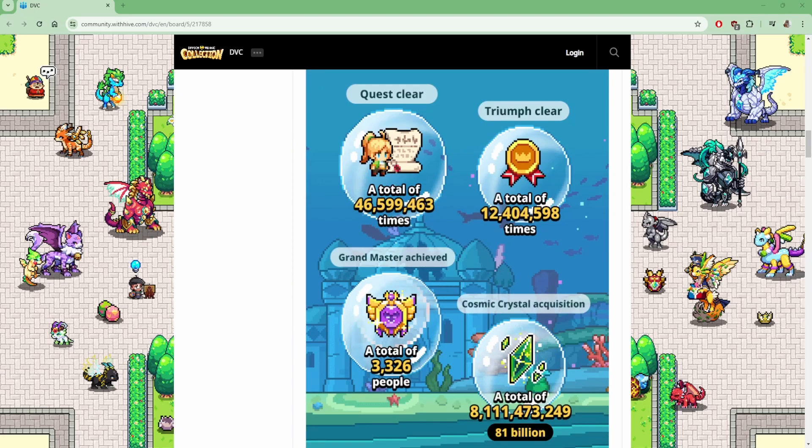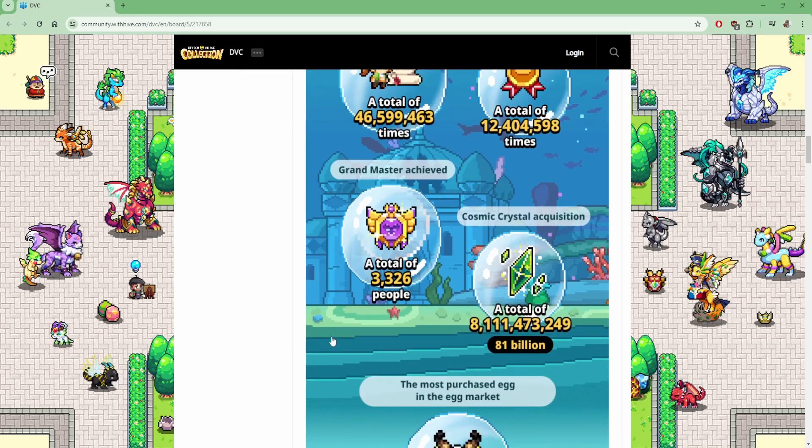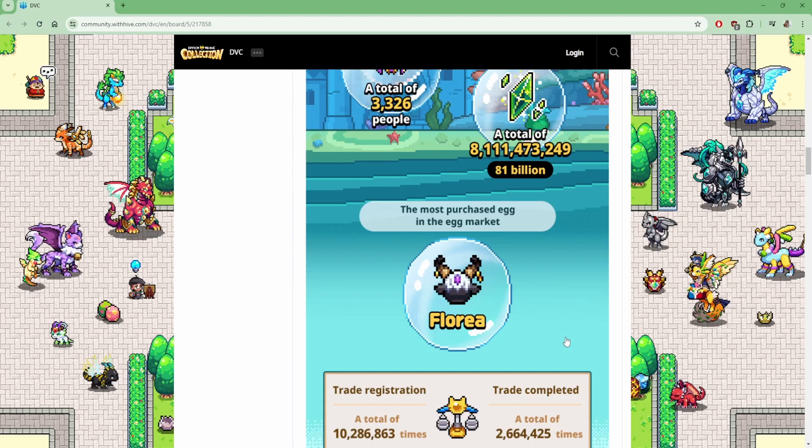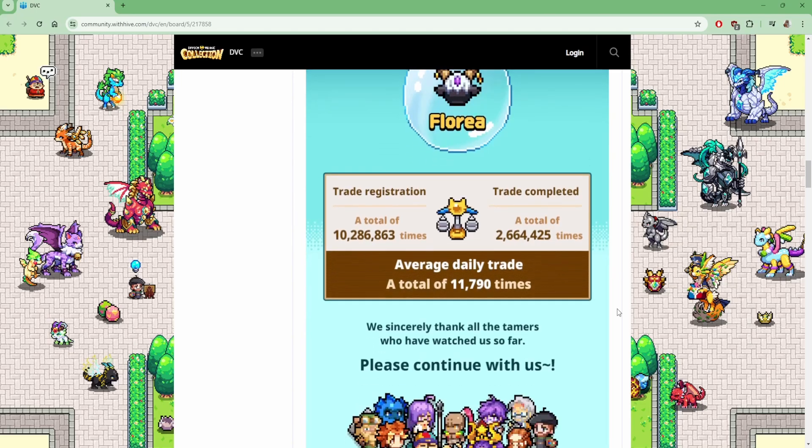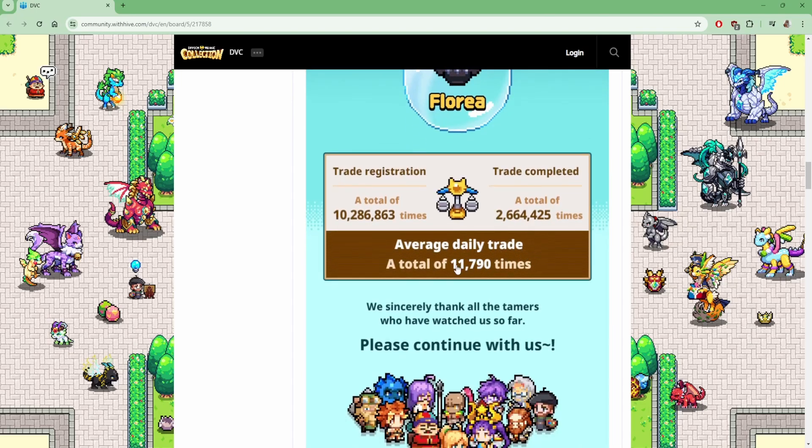Triumph 12 Grand Master has been achieved by 3,326 people. Currently I'm also on my way to Grand Master — as of recording I'm at 943 out of 1000, so I'm almost there. There have been 81 billion Cosmic Crystals, which is insane. The most purchased egg is Floria, which I'm completely not surprised by — I've bought my handful of Florias from the egg market as well. Trading was actually pretty good with 10 million total actions, 2.6 million trades completed, though that's less than 50%. Average daily trades are almost 12,000.